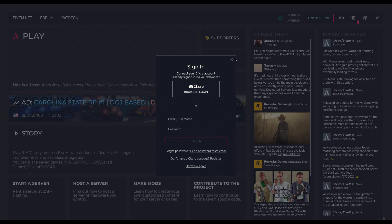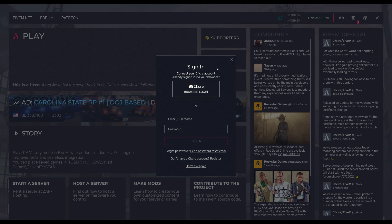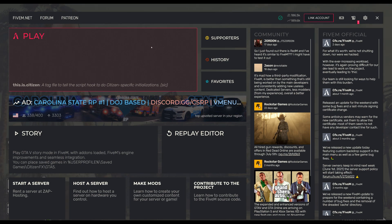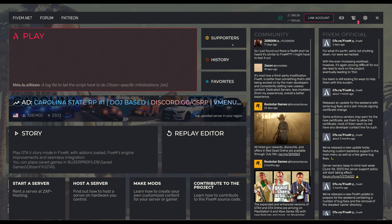Go ahead and sign in if you have an account. You don't necessarily need an account to play online, but feel free to make one — that way you can enjoy some other benefits of being signed in to FiveM. You can also go to the FiveM website and download some resources for your server as well.